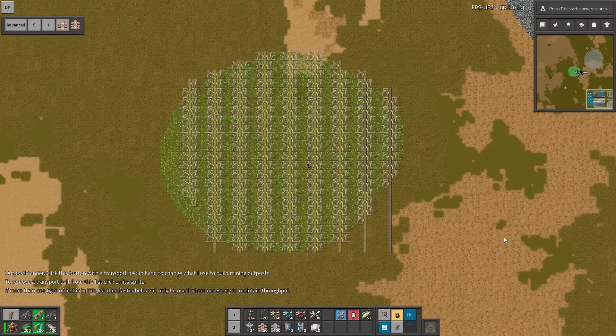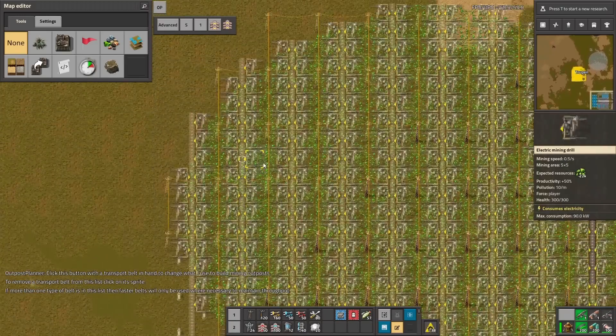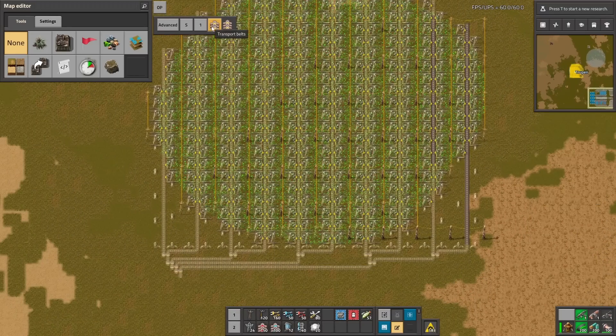We should wait for the building to finish before messing with the settings. This is the outpost for the uranium, and as you can see everything is being connected to the sulfuric acid. Of course you have to provide it.